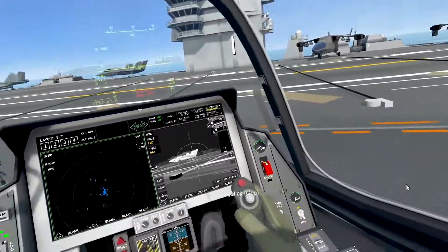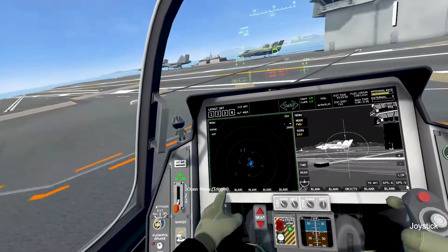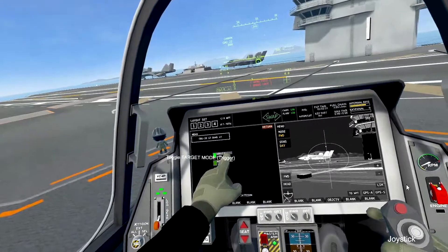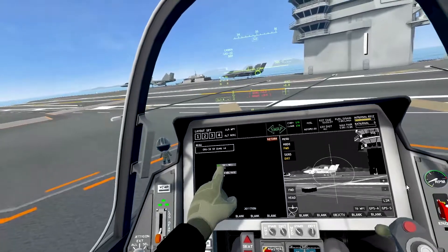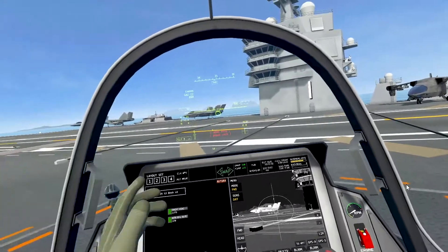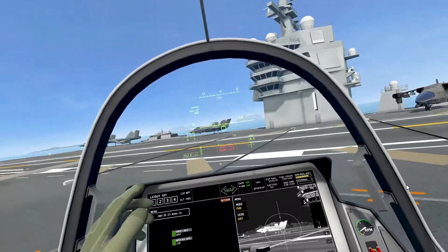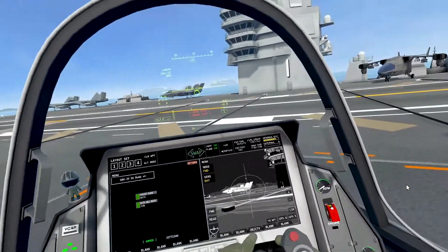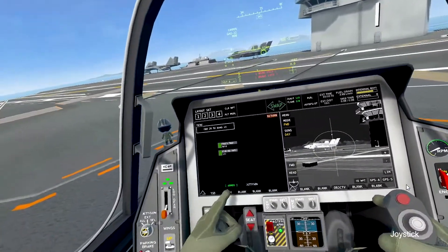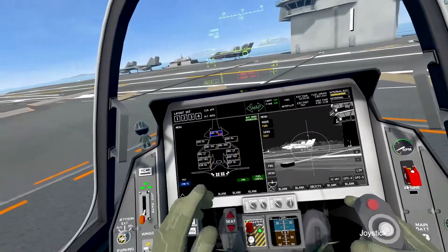Before we go on, go to your weapon management store system, then config, and select your GBU-39s — it needs to say 'target mode: auto'. That means with four targets you can just click, click, click, click and the automatic system will cycle through targets for you. Otherwise you'd have to manually move to the next GPS target every time, which is what you have to do with the AGM-161. I'll show you that as well.